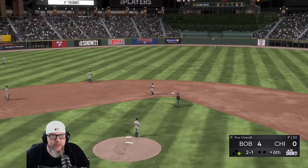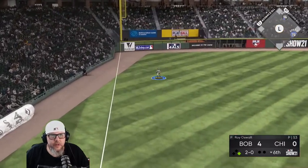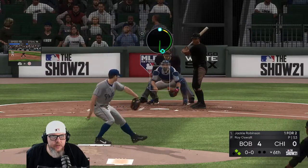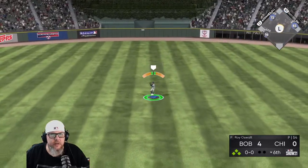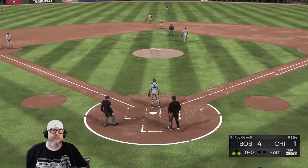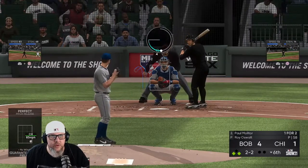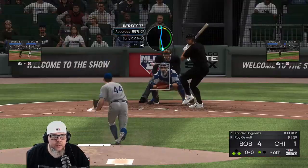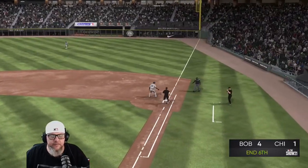I just didn't pitch well that whole at-bat. They get a blue pit, it all evens out. He's going to score because of the crow hop. Back-to-back blue pits might be a little much though. I haven't thrown many sliders this game. Got him — big out right there. And we're going to get the double play to get out of it. He's out. Four to one at the end of the sixth.